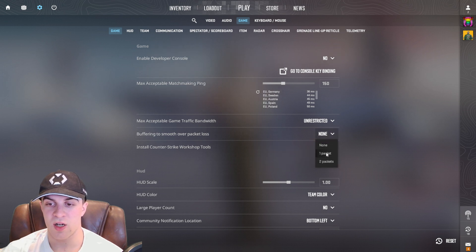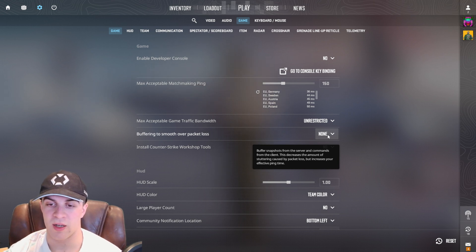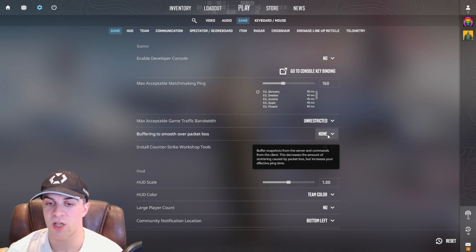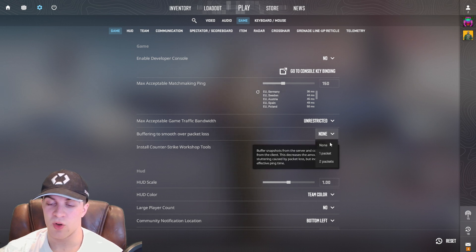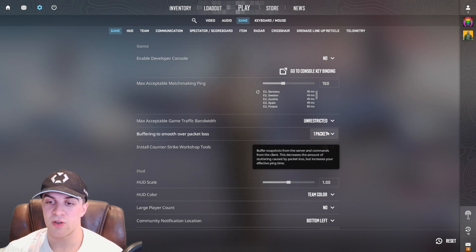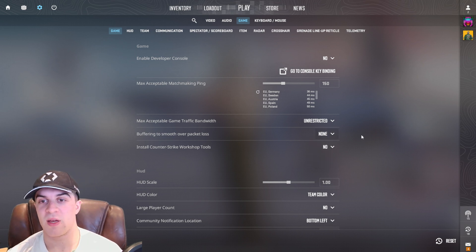You've got the settings: none, one packet, or two packets. It basically buffers snapshots from the server and commands from the client. This decreases the amount of stuttering caused by packet loss but increases your effective ping time. So essentially, packet loss is going to be not an issue, or not as much of an issue.